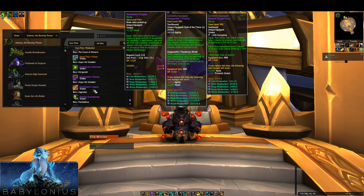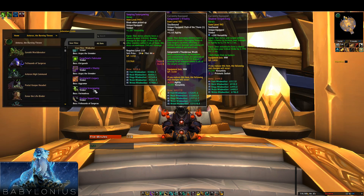Next is Gorshalach's Legacy, which is really the weakest of the Antorus trinkets for Wind Walkers. It's got haste, which is our least desirable stat, as well as a proc based on your melee attacks, which Wind Walkers don't do all that much of. So it's just overall very weak for Wind Walkers — it's very strong for some classes, but for us it's pretty weak.